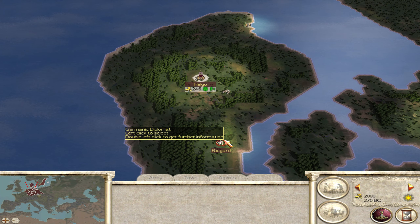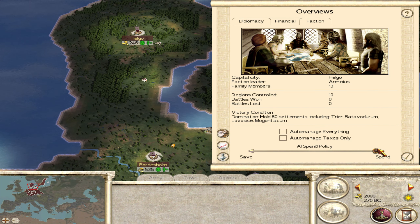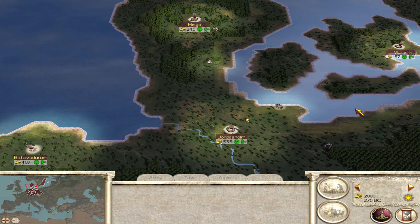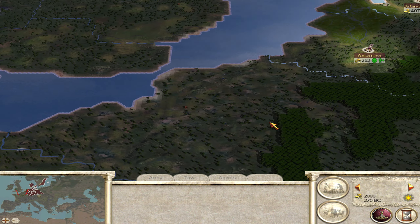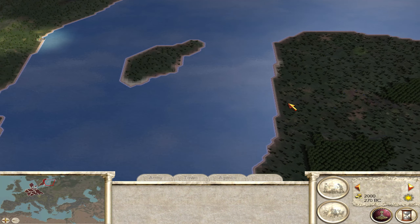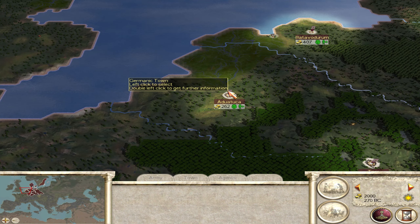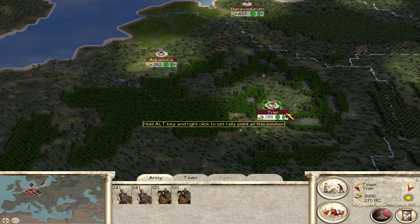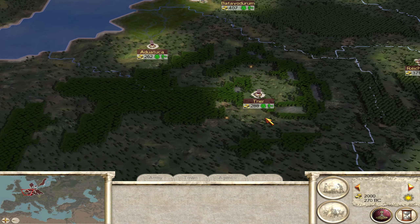Let's put the AI spend policy down here. Financially, we're actually doing okay - by keeping these troops we would not be in the gutter, we'd actually be pretty well off. I think we might just keep a majority of them, although we should probably move some around. I anticipate a conflict with Gaul. Do we have a commander over here on the borders? We do not. That is perplexing indeed.